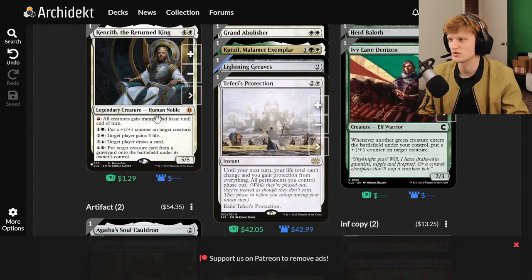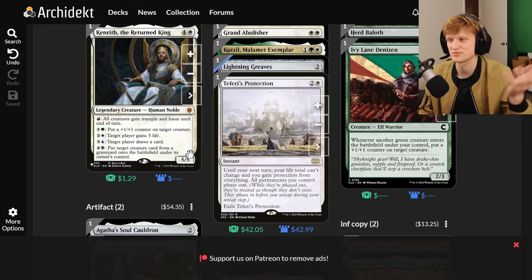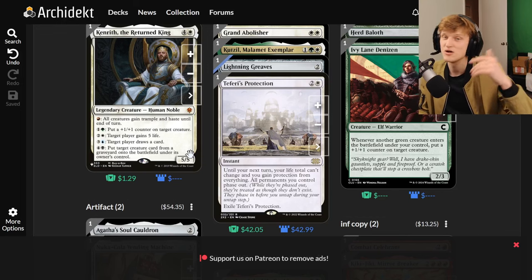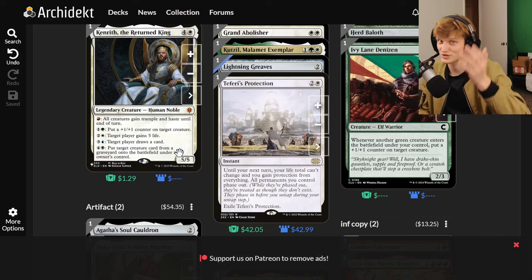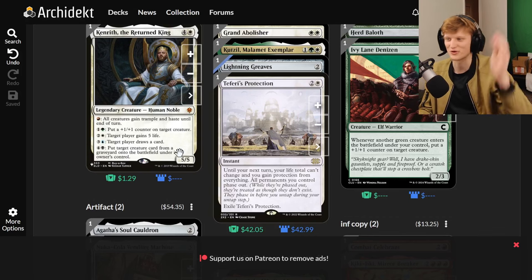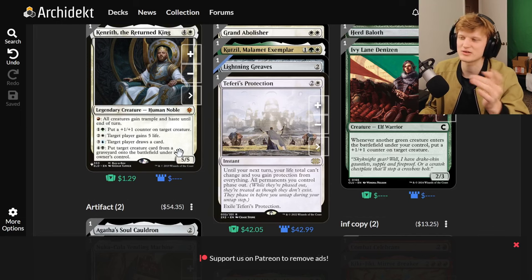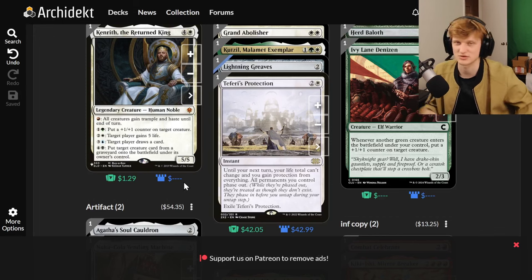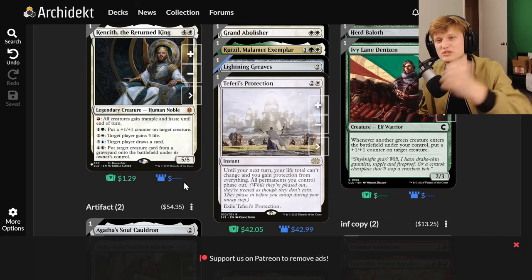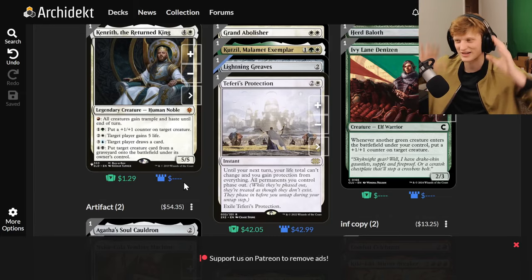Kenrith's abilities: one red gives everybody haste and trample, which will help with a lot of different combos. Two mana puts a plus one counter on a creature, good for other combos. Three mana gains life, also good for combos. Four mana draws a card. Five mana puts a target creature from your graveyard onto the battlefield under its own control — helpful to pull something back out to activate an infinite combo.